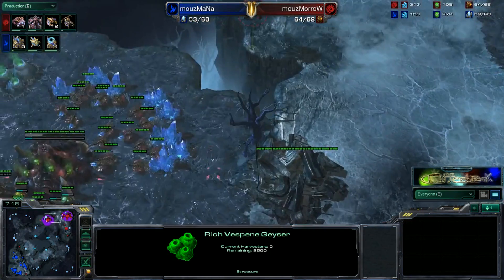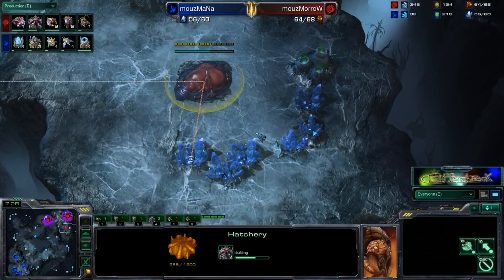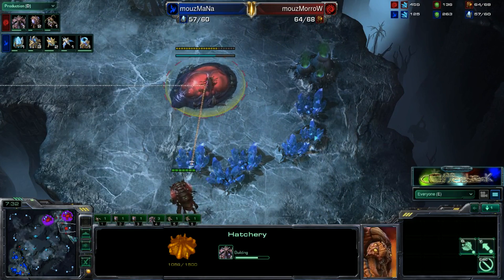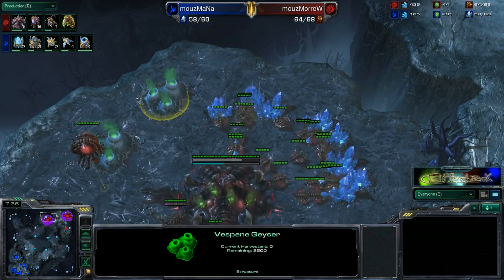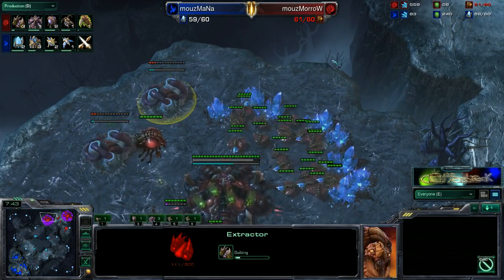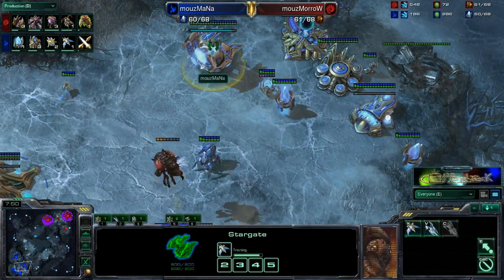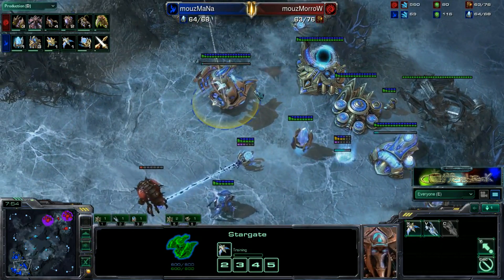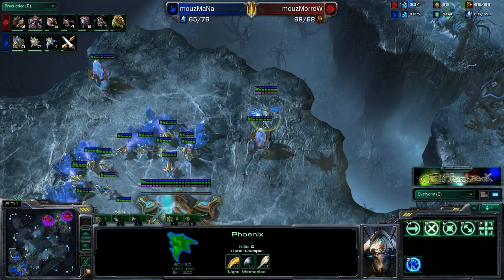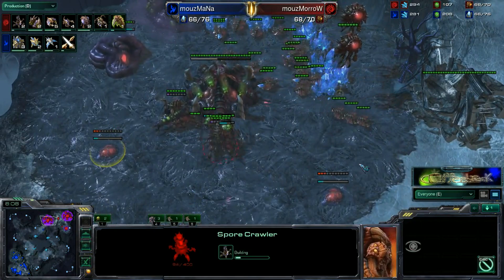It looks like the Zerg player will go ahead and take what would normally be his natural expansion, but in this case it's going to be his third base. The Zerg player did want the full eight mineral patches. He's not doing a gas-heavy build at all — just now taking those two geysers at 62 supply. This Overlord is getting into the base and has seen the Stargate, so he's going to know exactly what's going on and should be able to react in time.